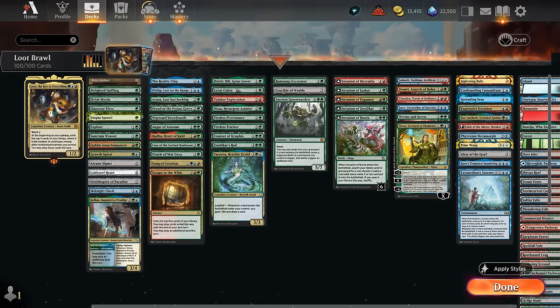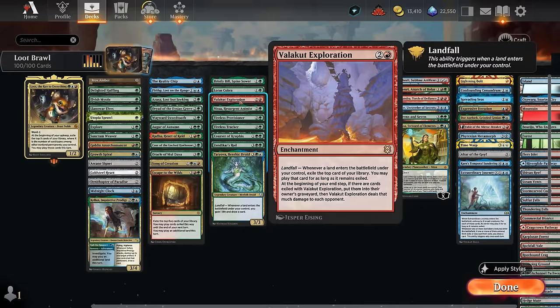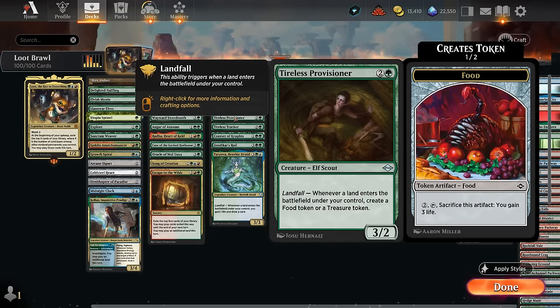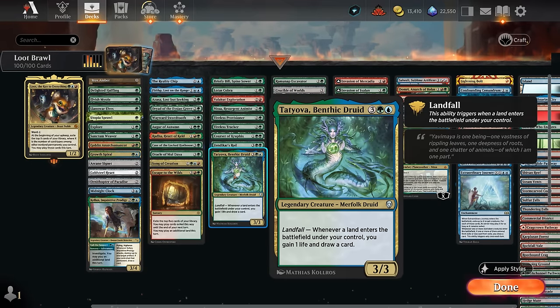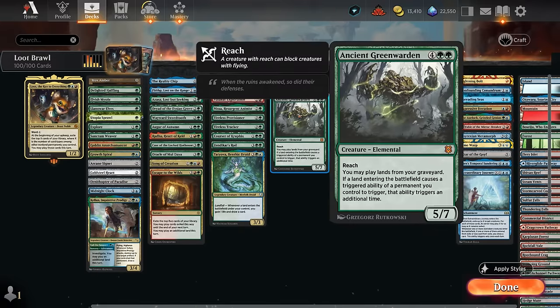Landfall payoffs include: Bristly Bill giving us +1/+1 counters, Lotus Cobra making a mana with landfall, and Nissa which can eventually find an elf. Valakut Exploration exiles cards off the top and deals damage if we don't play them. The Provisioner makes treasure tokens similar to Lotus Cobra and Nissa, and can occasionally make food tokens. Tireless Tracker makes clue tokens and grows when we sacrifice them. Corsair of Kruphix lets us play lands off the top, gains life with landfall, and Zendikar's Roil makes 2/2 elemental tokens. Finally, Tatyova not only draws but gains one life with each landfall - excellent with fetch lands.